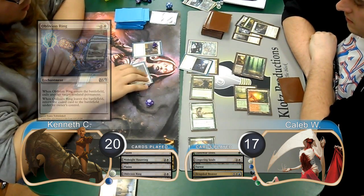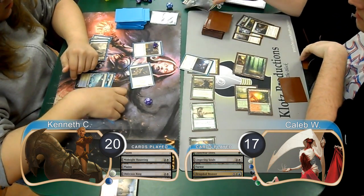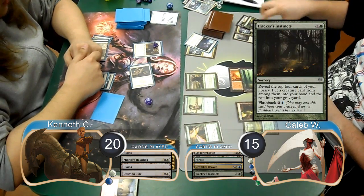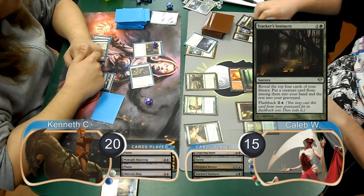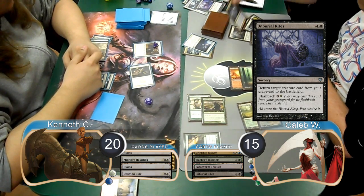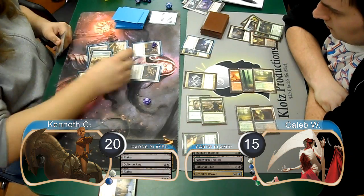Kenneth then attacked with his Crusader and his two Spirits, so Caleb chump-blocked the Crusader with one of his Spirits again and then took the other two damage, going to 15. Caleb started his next turn with Tracker's Instincts and ended up putting all four cards in his Graveyard. He then flashed back Burial Rites, which had just been put in his Graveyard, to return another Reaver from his Graveyard to play. Kenneth played a second Mirren Crusader on his turn but chose to pass without attacking.